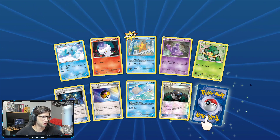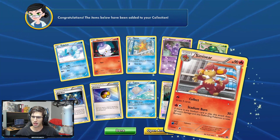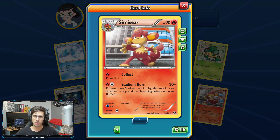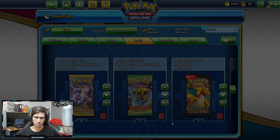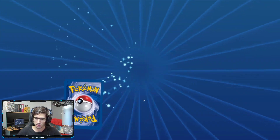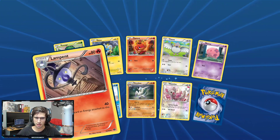That card was from the Legendary Treasures Bean Boozled Challenge I did with Booster King. We got the Simiseer this time and another Heavy Ball. This is only a really small set — I think it's got like 95 cards. Let me check — it's actually 99.